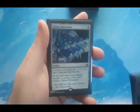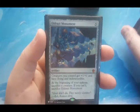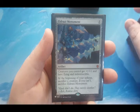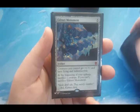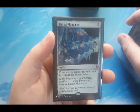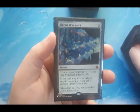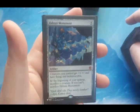Eldrazi Monument is five to cast. Creatures I control get +1/+1, flying, and indestructible. At the beginning of my upkeep I have to sacrifice a creature, and if I can't, I sacrifice Eldrazi Monument. How scary would it be in the world today to see rats flying? Imagine real actual rats with their tail and their teeth, with wings flying around — it'd be kind of a scary sight. That would be the end of days.